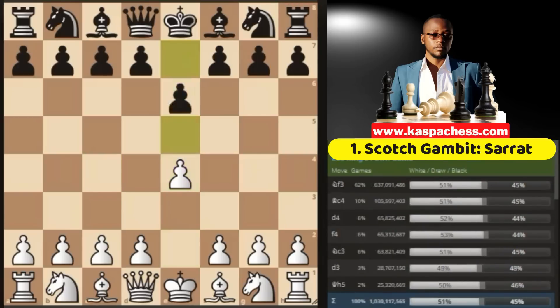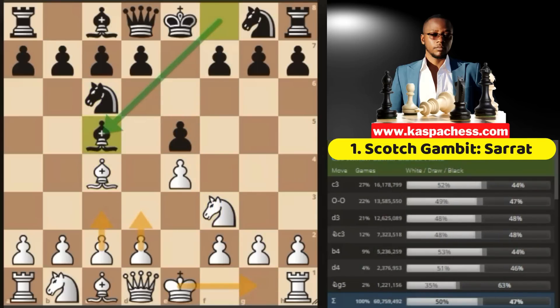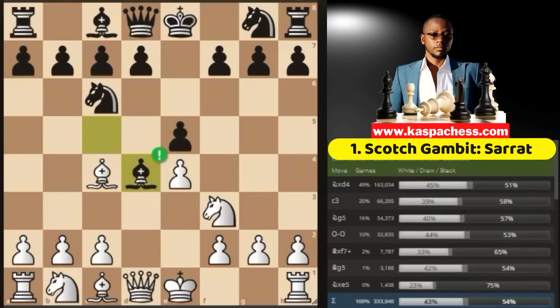Once again: e4, e5, knight f3, knight c6, bishop c4, and bishop c5. Remember, we play pawn to d4 immediately on move 4. We have already looked at what happens if e takes d4 and knight takes d4. Now it is time to cover the correct move according to Stockfish — bishop takes d4 — which is the top played move in the masters database. This is why I love this gambit so much together with the Max Lange attack and the Deuce Gambit, because the only correct move for black is bishop takes d4, which they don't want to do in the opening. Strong players like keeping their bishop pair, but this line forces them to give up their bishop pair very early in the opening stage.